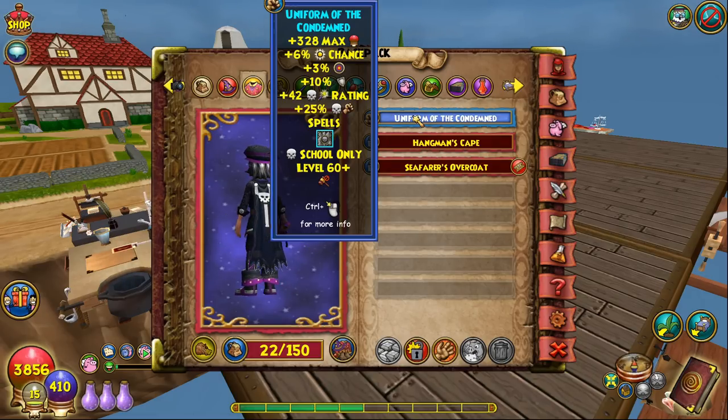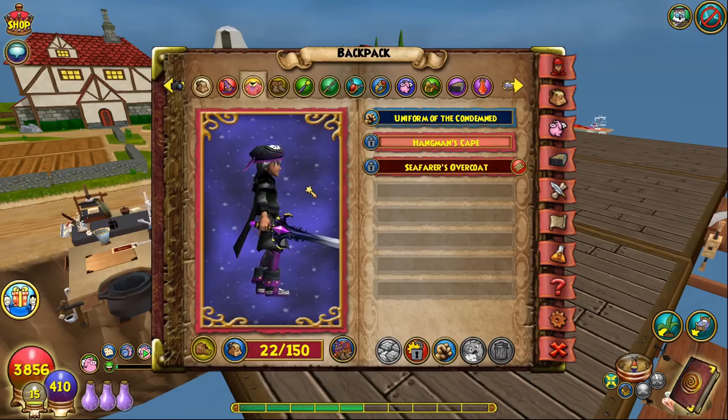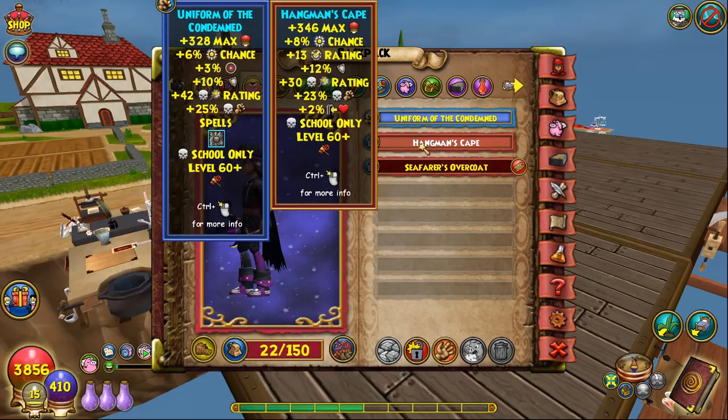This robe is extremely difficult to get because the drop rates are so bad on the final boss, and you can't wear mounts in that dungeon. I got insanely lucky — it only took me three or four runs. Otherwise, the Hangman's Cape is perfectly fine. It gives a little more health, two more power pip, two more resist, and two incoming, but you lose 2% damage, a little critical, and the Mass Death Prism card. The differences are tiny — I'd honestly just go for the Hangman's Cape.